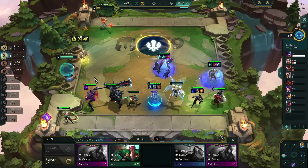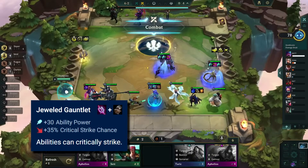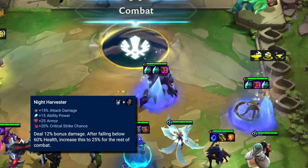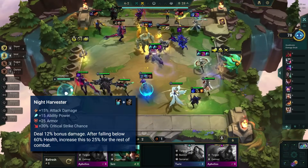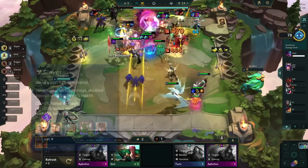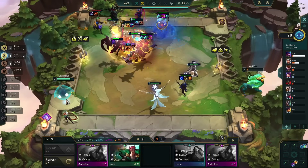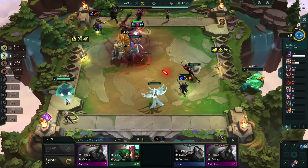Is this intended? Probably not. In this example, Rek'Sai has a Jeweled Gauntlet because spell crit works in this interaction. We add two Night Harvesters for an additional 50% bonus damage, and it also brings us to 100% critical strike chance. For good measure, we are also adding six layers for an additional 40% bonus damage. Instead of 30% maximum HP, we are now dealing 79.8% — or 80% rounded up — of the enemy's HP bar as true damage.